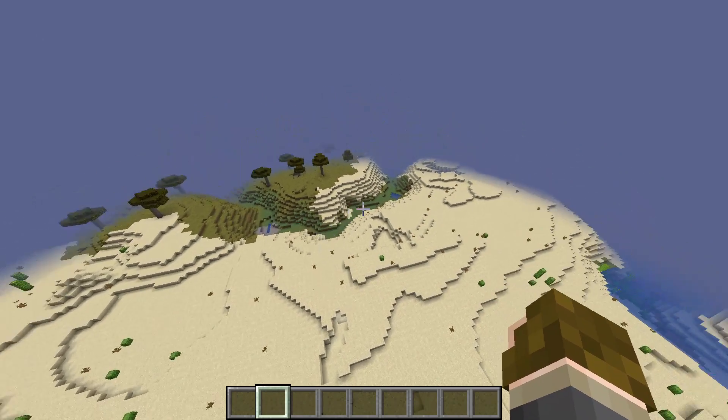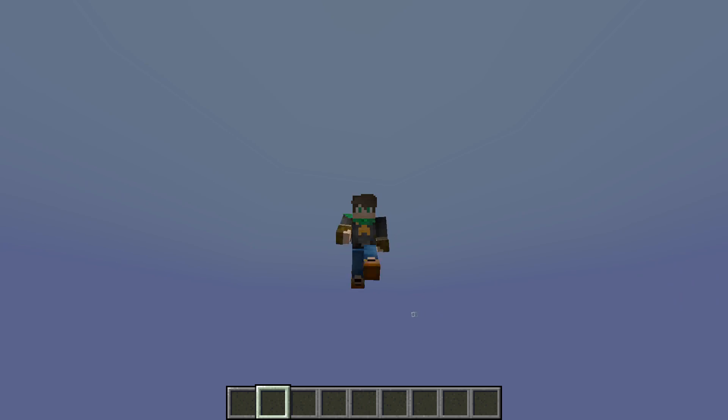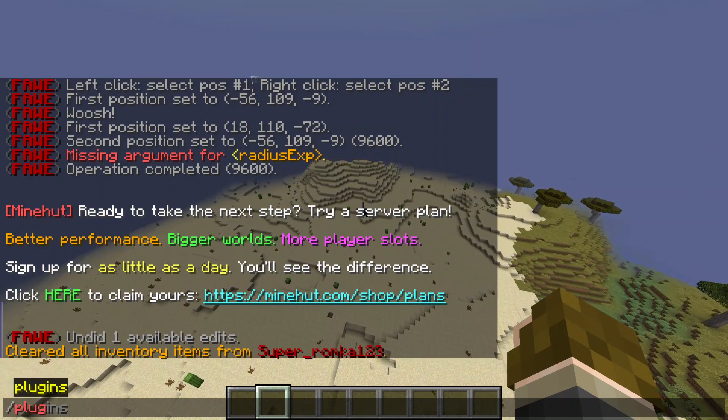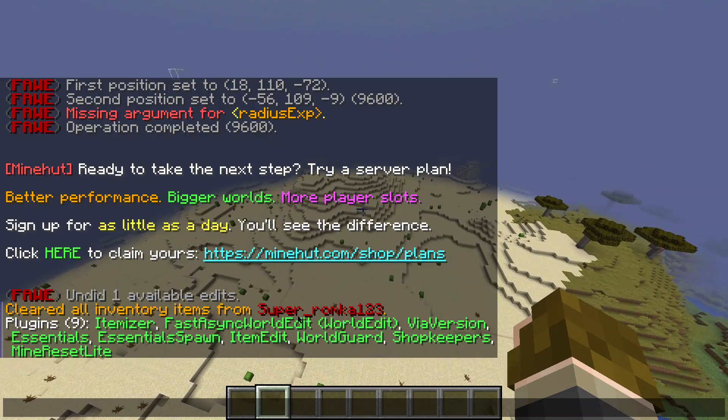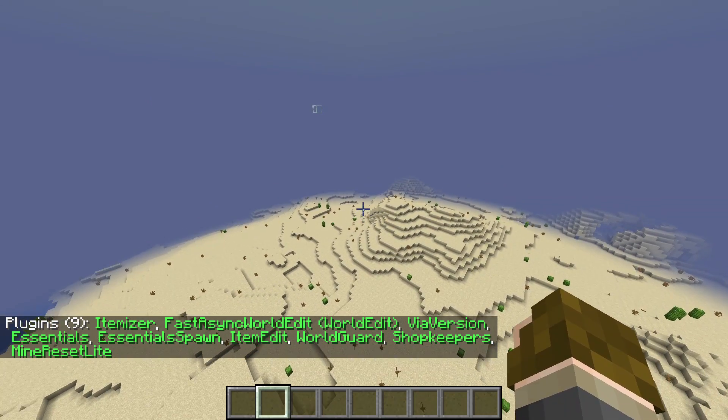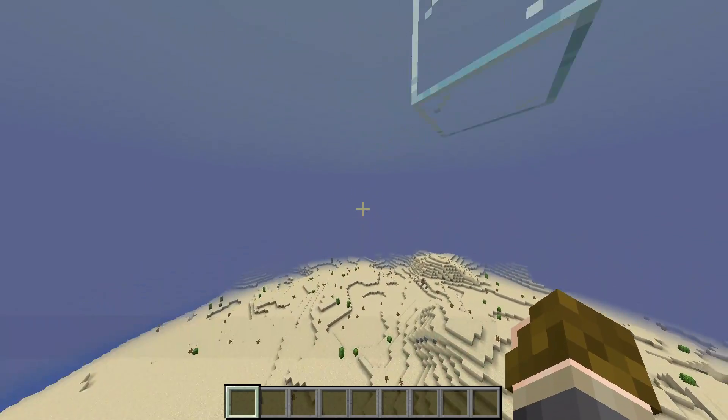Hello everybody, it's Super Uncle with another tutorial. Today I'll be showing you how to make a box server in Minehut. What you want to do is get these plugins: Itemizer, WorldEdit, Essentials, EssentialsSpawn, ItemEditor, WorldGuard, Shopkeepers, and MineResetLite.